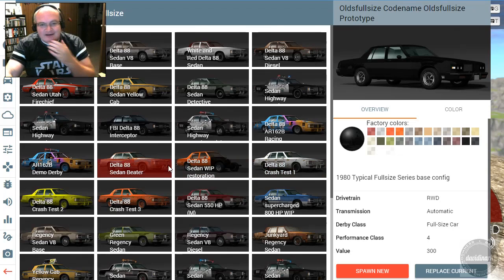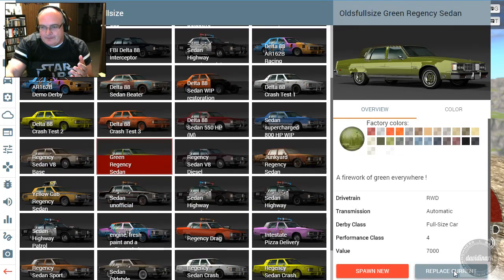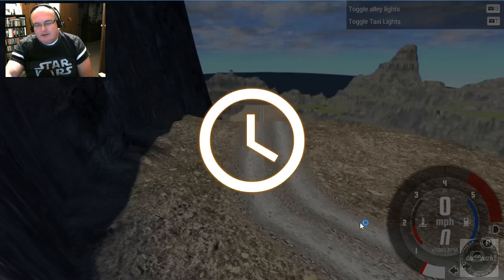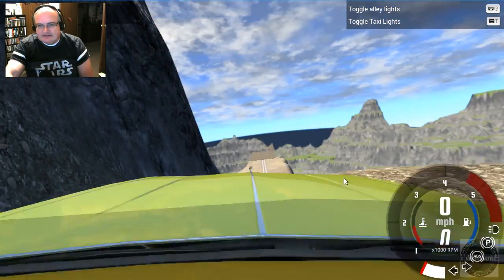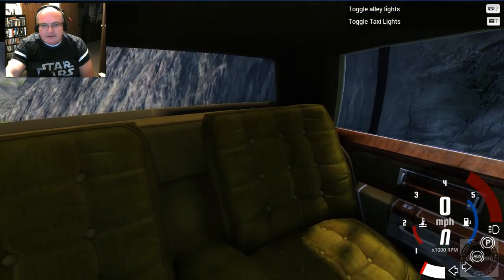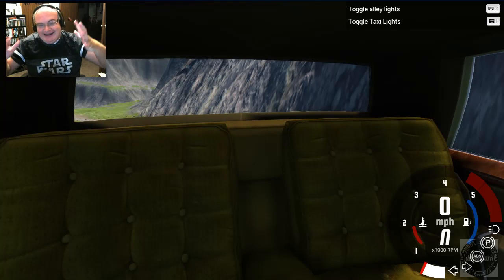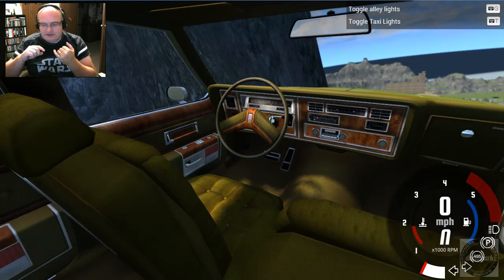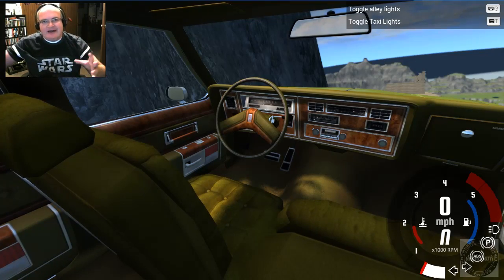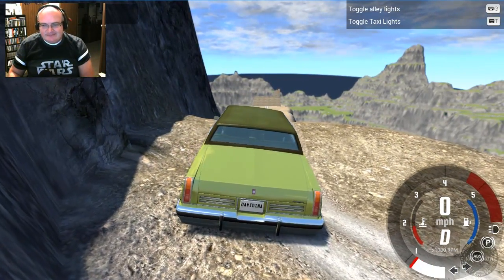There was the big hump in the back where the drive shaft ran along. Let me just grab one of these — let's say this Regency. Let me see if I can do it justice. This back ledge here — you could lay up there and we often did, looking out at the car behind you. We would all load up and go to the movies on a Saturday, or go to some carnival down the street. This is just awesome.